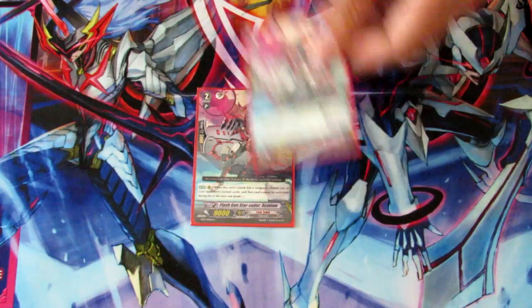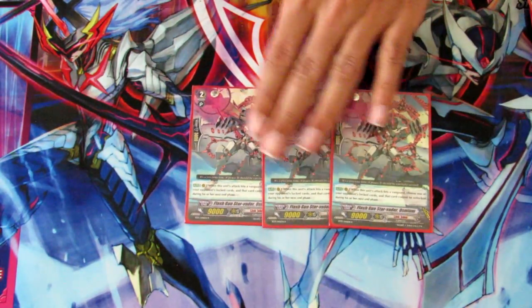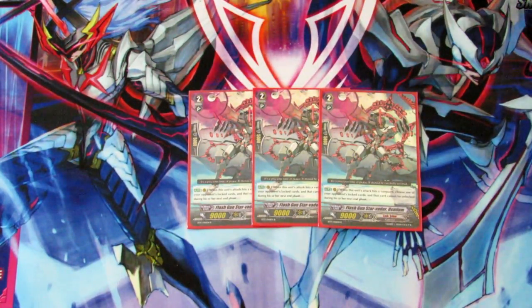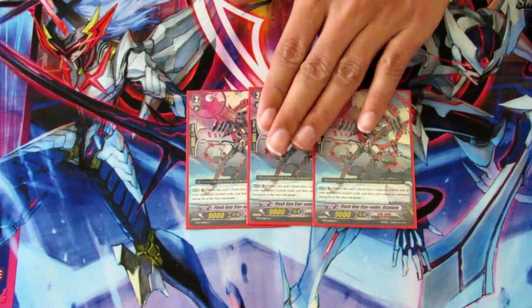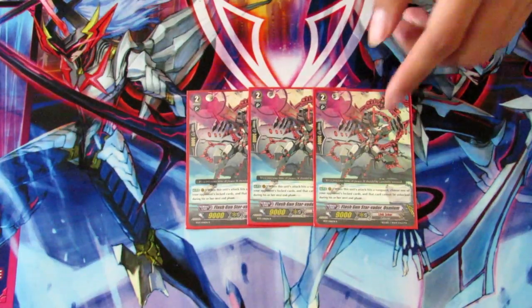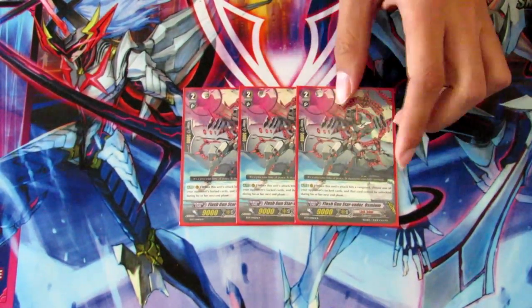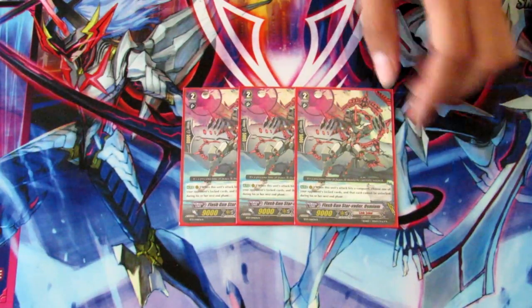The last of the grade 2s is three Osmiums. When he hits a Vanguard, you get to choose one of your opponent's locked cards and Omega Lock it, which is going to keep it locked for the next turn. This helps you consistently get re-stands with Venom Dancer's after-attack skill.